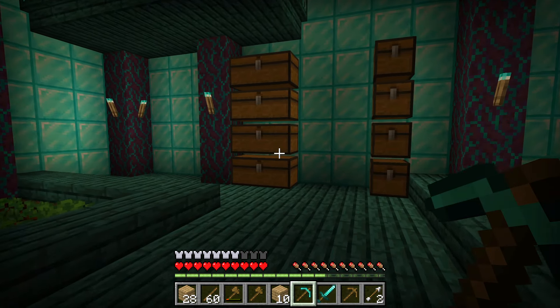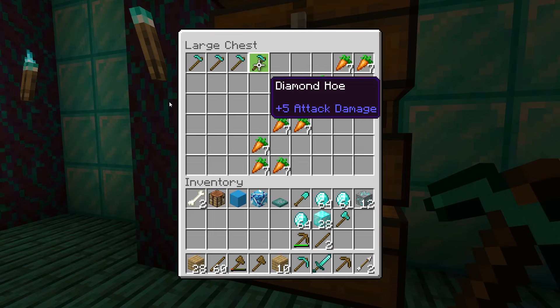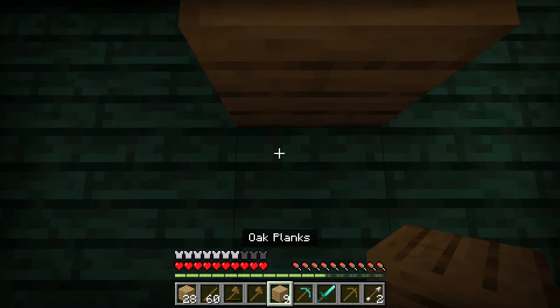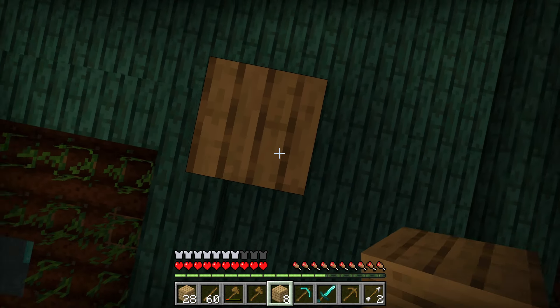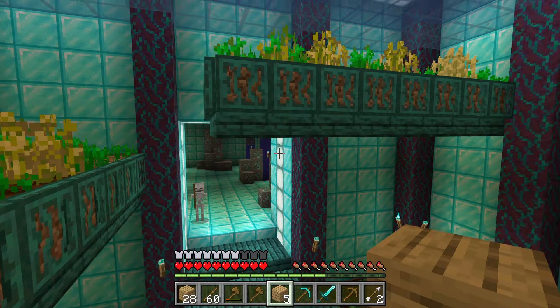There was another room down here with more chests. The first chest had diamond hoes and carrots — I grabbed the carrots because I had no food and they would really come in handy. Then I started to build some blocks so I could see what was planted up top. I spotted what looked like wheat.